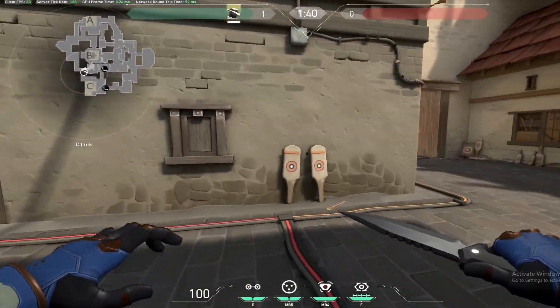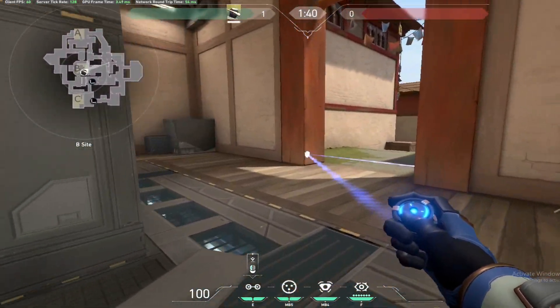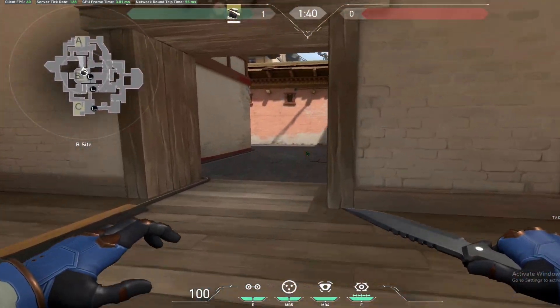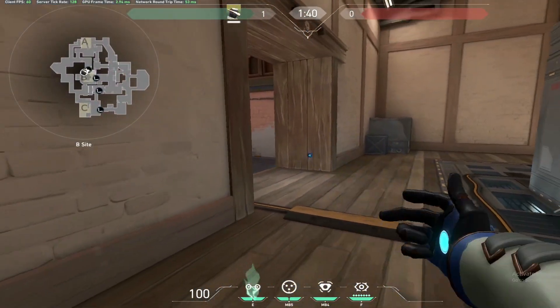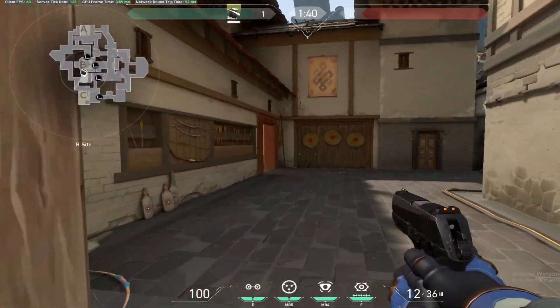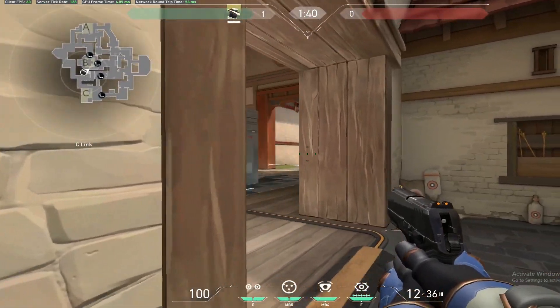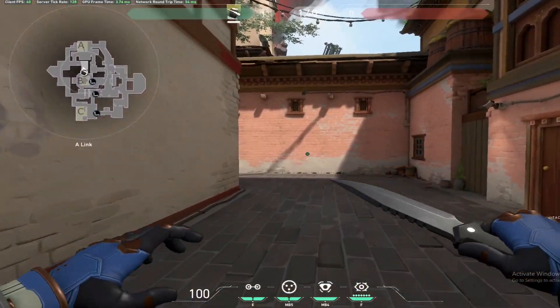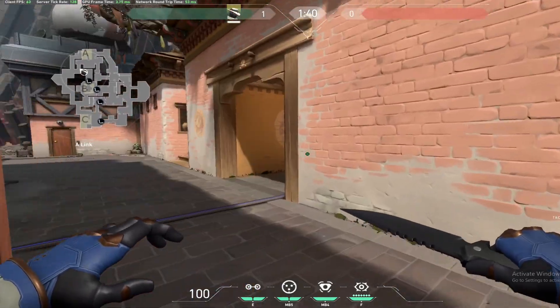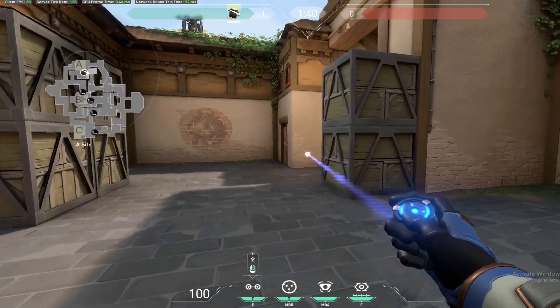For the other spots, if you're going to set up on B, I'll just place one right here. Usually they'll flank from A spawn, and I'll play out here and help out, peeking off this wall right here. At A spawn, obviously you want to play the two entryways — short and long — plus traps pushing in.